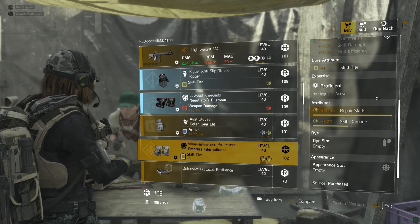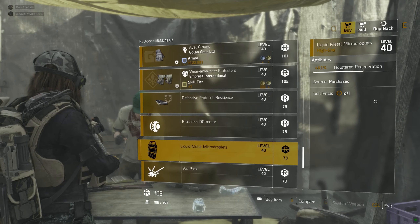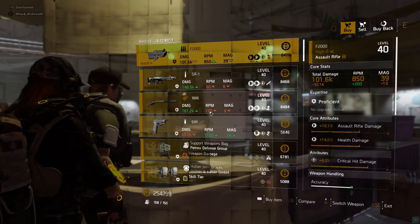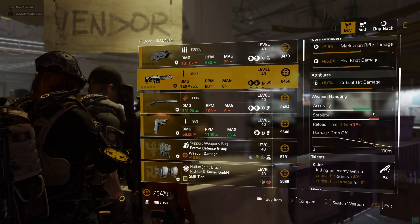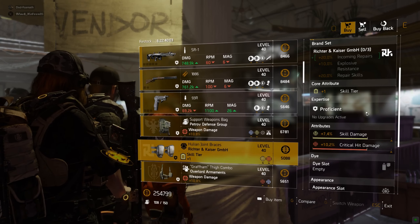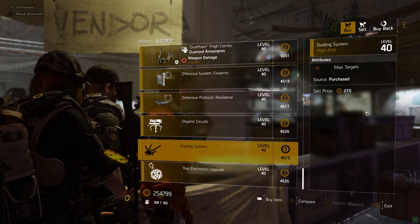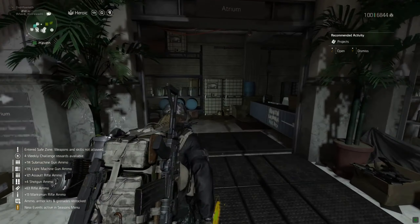DZ West - Everlasting Gaze. I'm pretty sure that's been up recently. I'm calling it - that White Death is best buy. Future Perfect on it, it can become pretty damn decent. You don't really need talents on snipers because they hit that damn hard anyway, so I typically run Preservation just to get some armor back, then run Future Perfect for some free skill tiers.